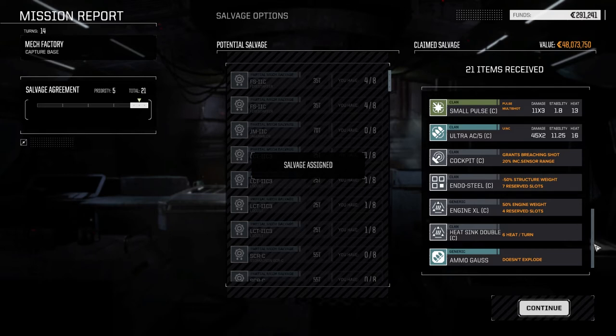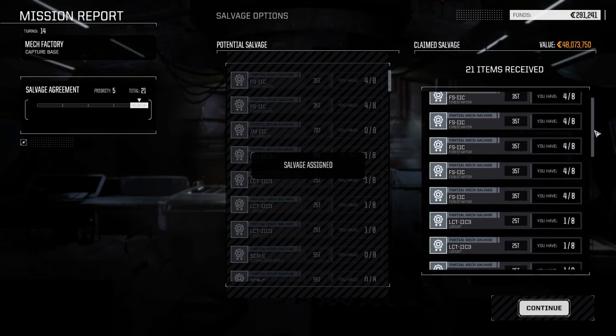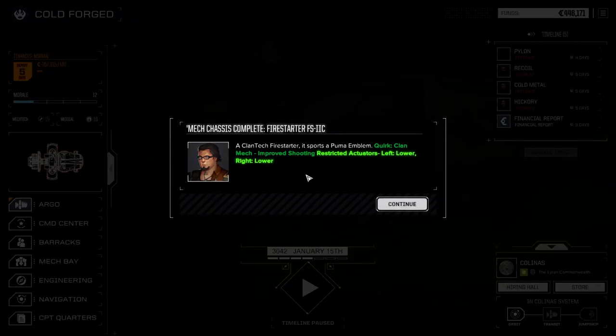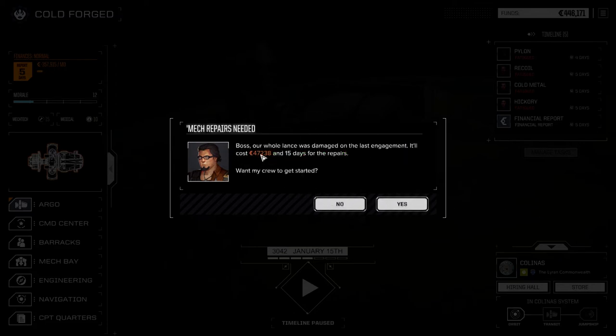So we got an extra Fire Starter 2C part, two Locust 2C parts, Storm Crow part, Storm Crow Prime part, large pulse laser Clan, two medium heavy laser Clans, medium pulse laser, an Ultra 5 Clan, Clan cockpit, Endo Steel, Clan double heatsink. So we made out really well — 48 million C-bills worth of salvage. I think that's probably the best mission so far. How much do you want to bet almost everything is destroyed in repair? 47,000 in repairs — I was expecting a lot but that's way less than I thought.